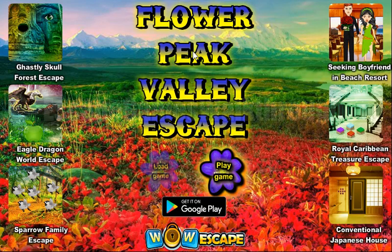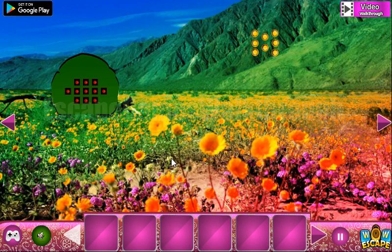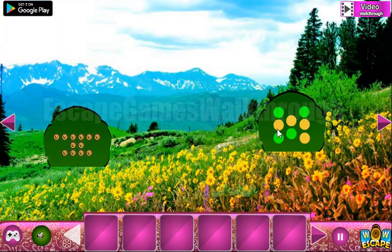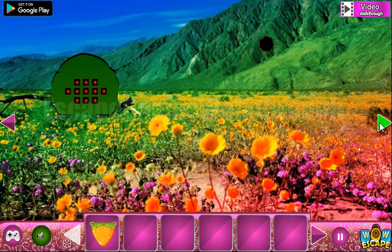We are playing Flower Pick Valley Escape by WoW Escape. Let's begin and go to the left to get the first hint. It's green and yellow circles. Let's paint the green circles. Now we've got the berry.